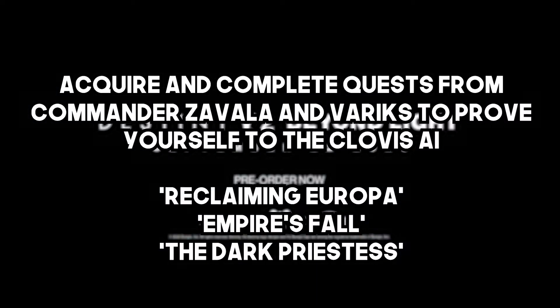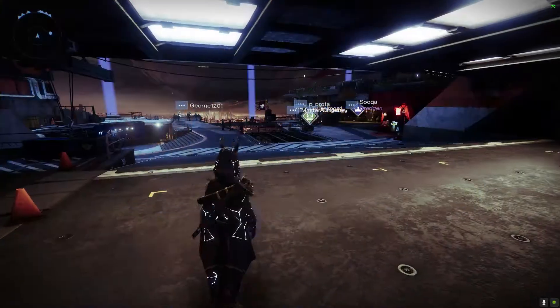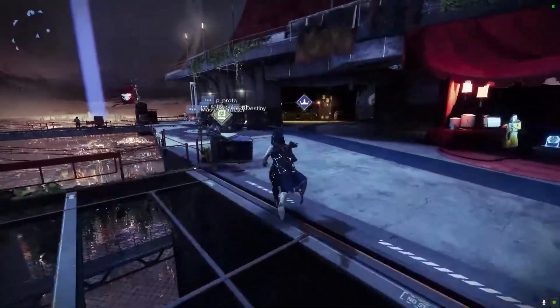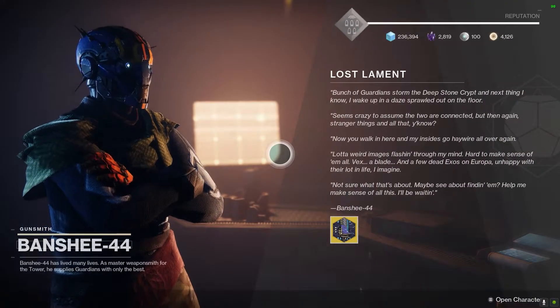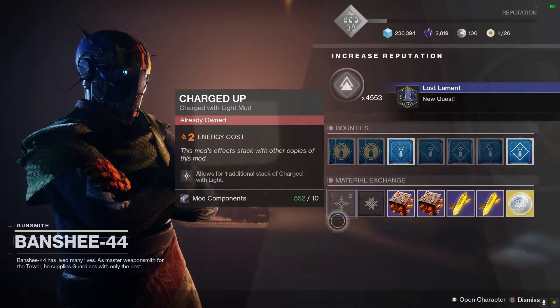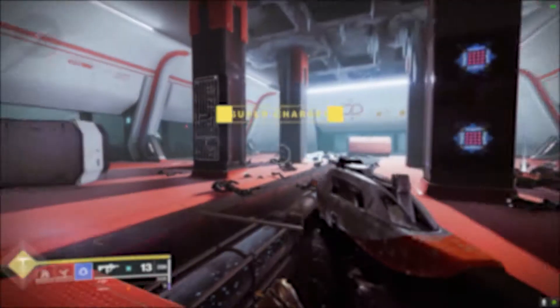If you already completed those, the quest line will start for you automatically. Thanks to guardians who beat the raid yesterday and opened up more content on Europa, you'll head to the Tower to pick up the quest line from Banshee. There's an exotic sword you need to discover, and you need to find three dead Exos on Europa — that is step one.